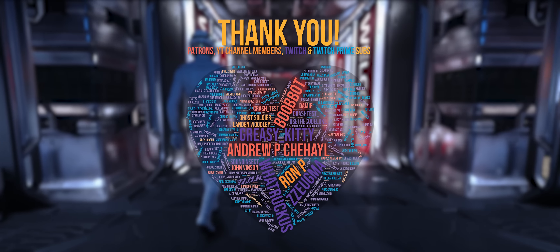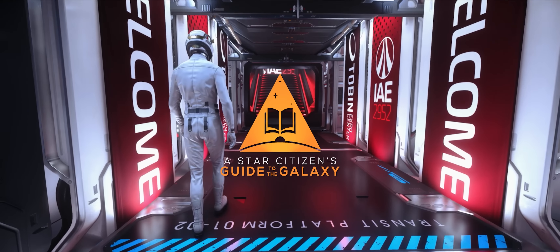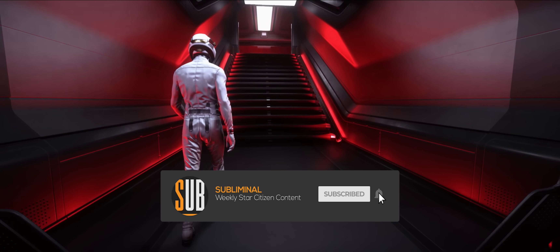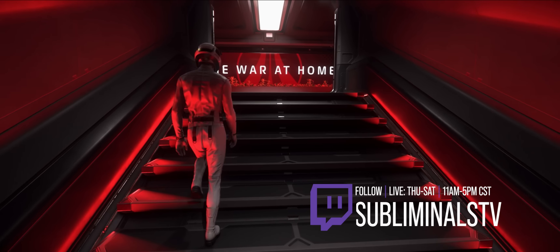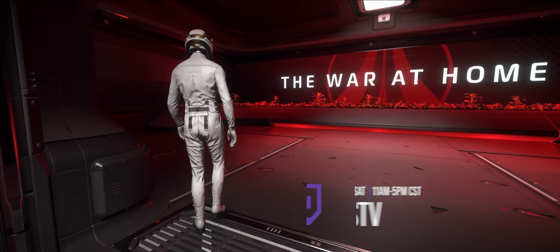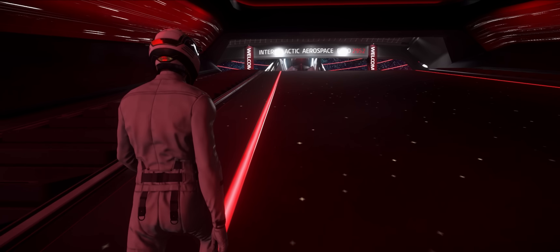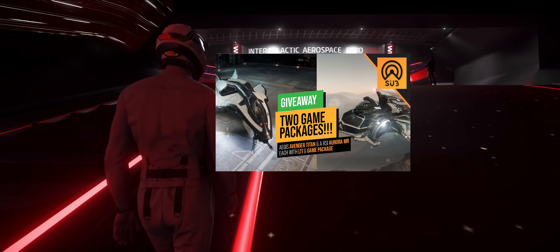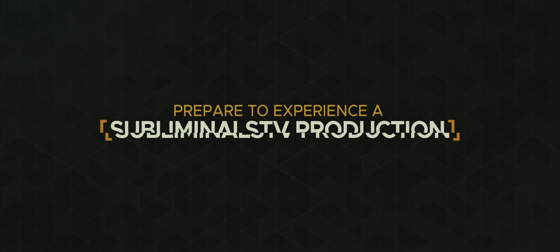Thank you so much to all the supporters that make this channel possible. I am Subliminal, and this is a Star Citizen's Guide to the Galaxy. The 2952 Intergalactic Aerospace Expo is here, and day two, we're going to be showcasing the highly esteemed Origin Jumpworks. I'll be giving you my thoughts and opinions on every ship here on display, rather than any detailed stats. If you'd like to get my thoughts on the entire 2952 IAE, check the playlist in the info card above, and while you're there, why not enter to win some starter packs? I'm going to give you my thoughts and opinions on every Origin ship on display, and we're starting right now.